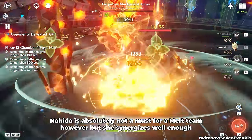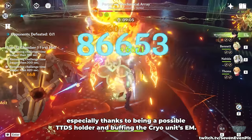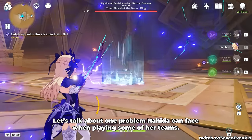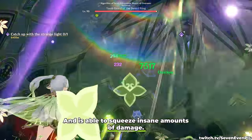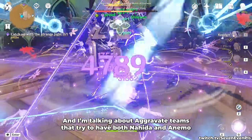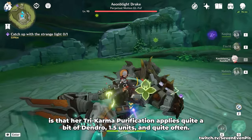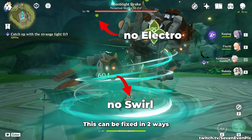Nahida is absolutely not a must for a Melt team, however, but she synergizes well enough, especially thanks to being a possible Thrilling Tales holder and buffing the Cryo unit's elemental mastery. Now let's talk about one problem Nahida can face when playing some of her teams — specifically aggravated teams that try to have both Nahida and Anemo. The problem is that her Tri-Karma Purification applies quite a bit of Dendro, 1.5 units and quite often, which makes it hard for the Anemo character to swirl Electro consistently.